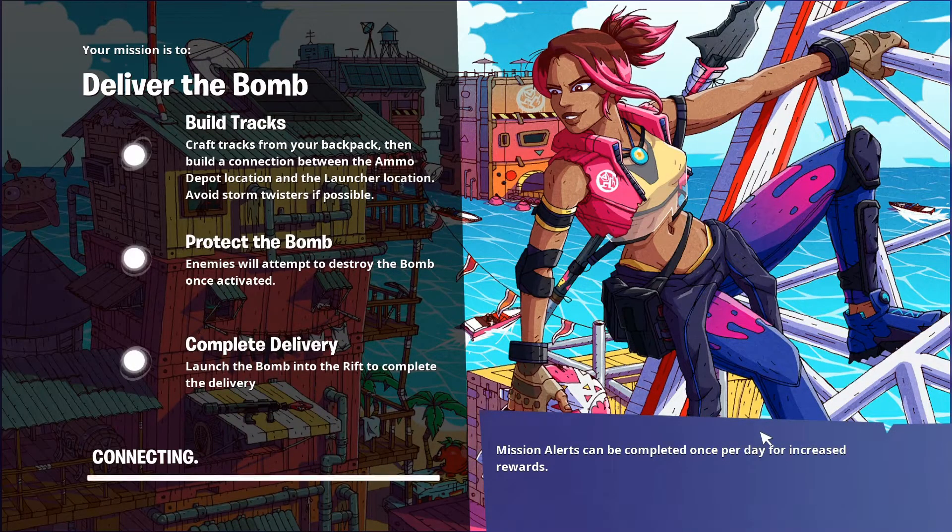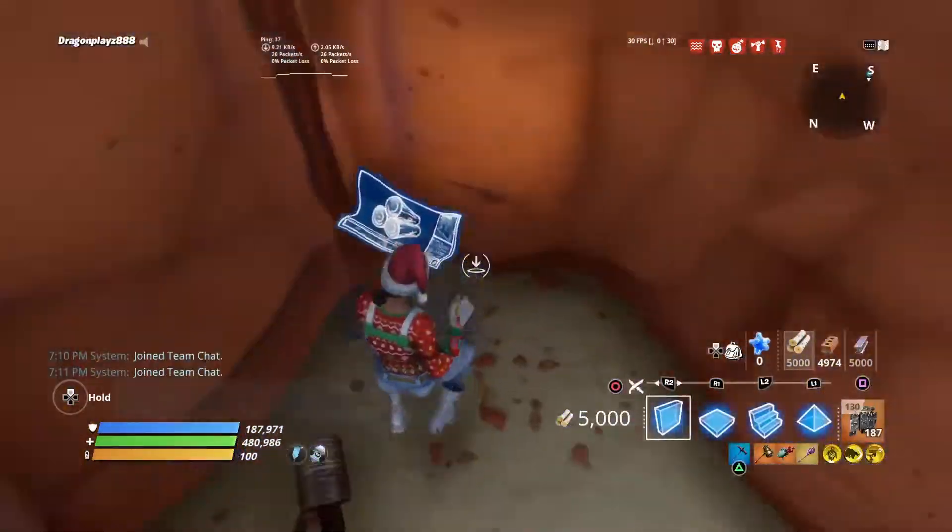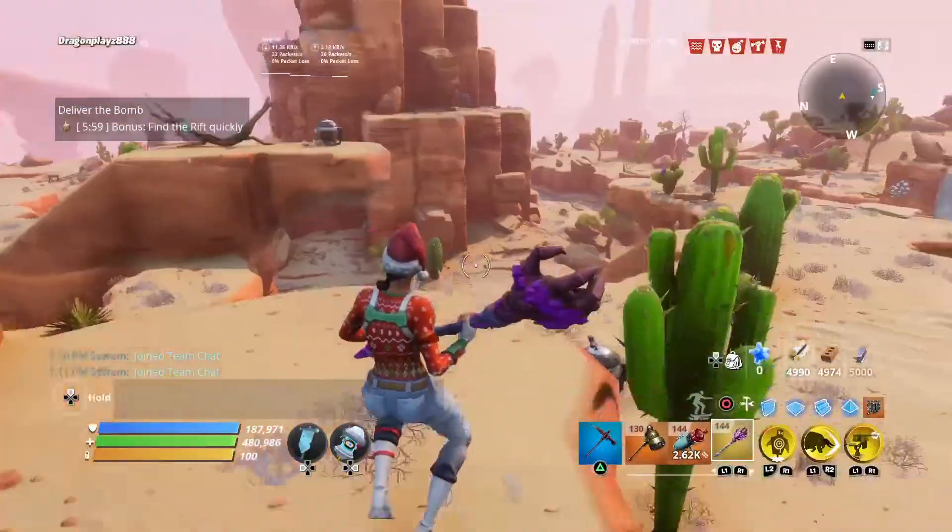We're in the loading screen. You'll need four blue glows to start up the mission. I'll show you how to start the mission with the four blue glows — you just have to keep searching around the whole map.